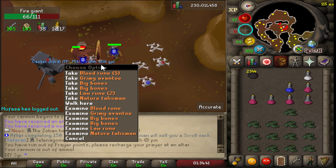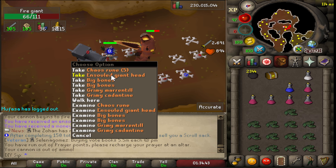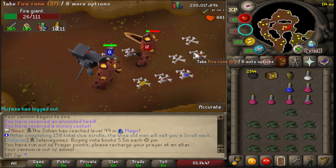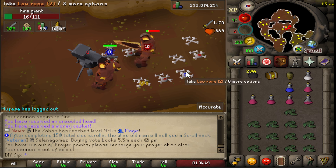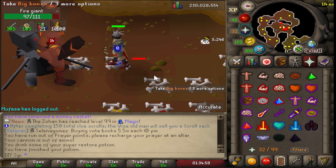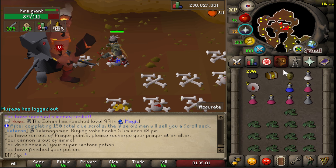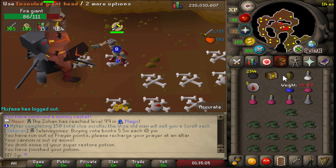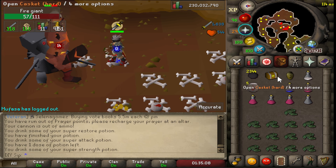We also got a hard casket right here, and an ensouled head. I literally had no idea that you can exchange these ensouled heads for really good money at the Slayer master — otherwise I would have picked up all of them. No one told me this, so if you don't know about this, definitely pick up the ensouled heads and go exchange them for money. It's really good — don't make the same mistakes that I did.